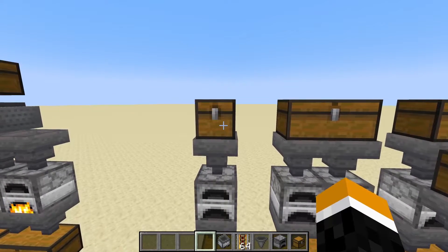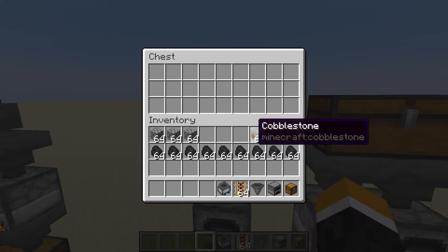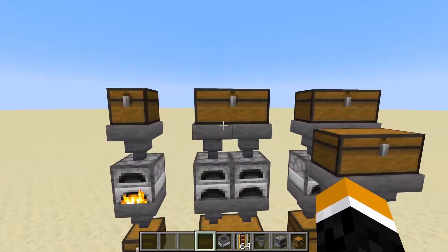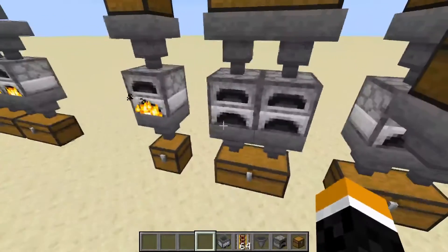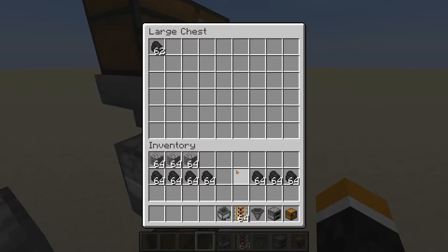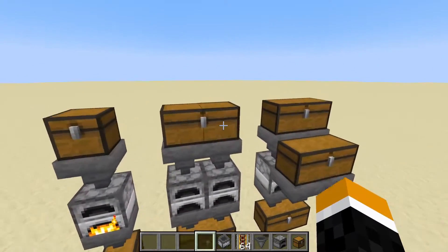There's also this design, which you might not think is that much faster than a normal furnace, however it is because you can put a few stacks in and then just walk away and it'll be done smelting when you come back. You can also use a double version of this, which is just two chests, two furnaces, and two hoppers. You can also have a little area for coal that goes into the furnaces, if you're smelting a lot of items.